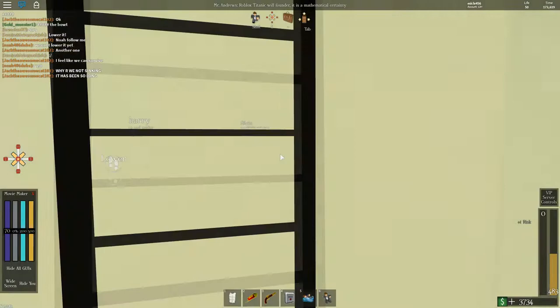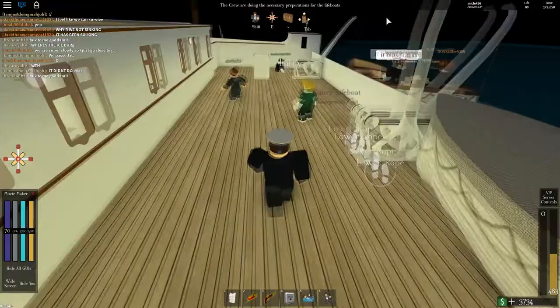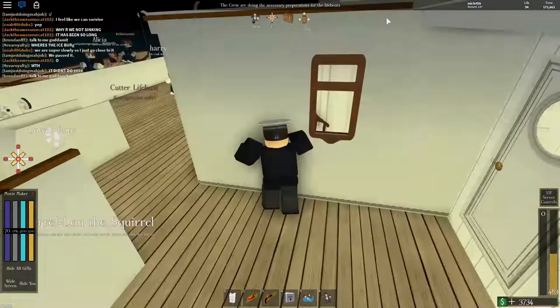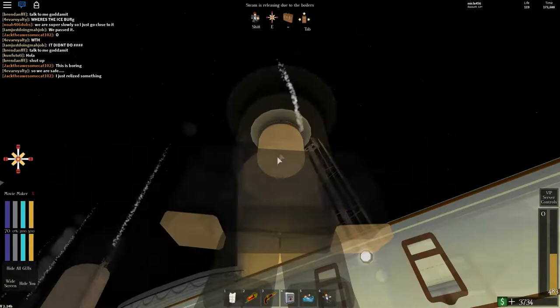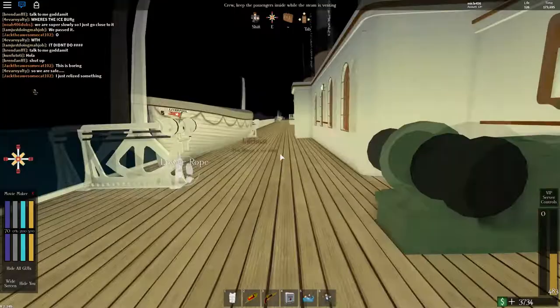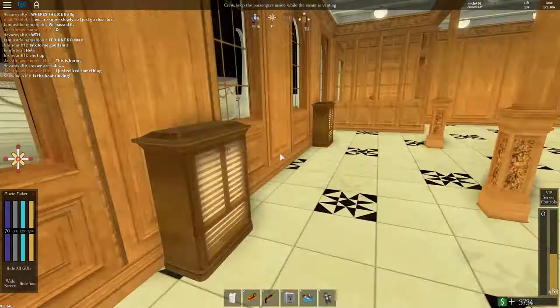Let's go back up to the boat deck and see if anything is happening. Right now it says the crew are doing necessary preparations for the lifeboats. This is kind of a roleplaying game where you can roleplay as crew. You can dress up. So right now the boilers are venting — there's steam coming out of the funnels creating a very loud noise. In real life, this would cause the passengers to go back inside — they're just too cold and it's too loud.